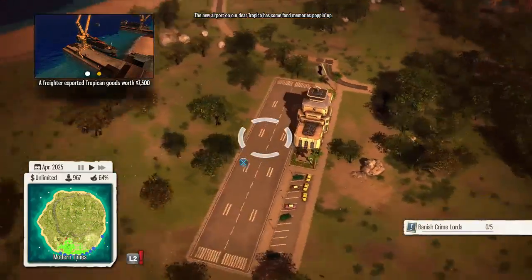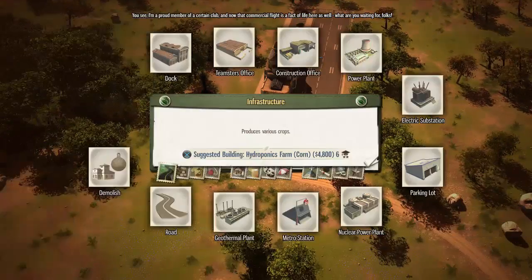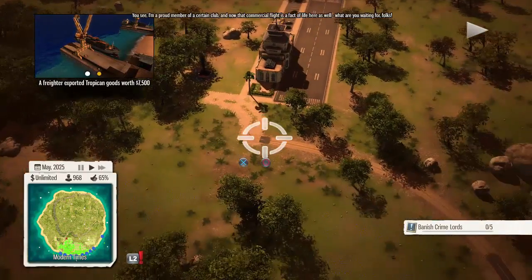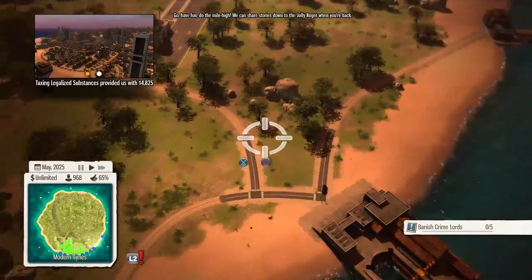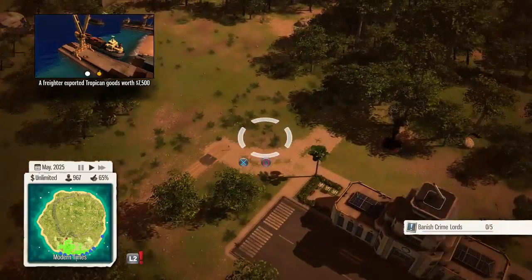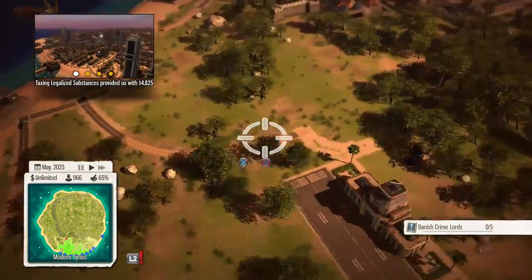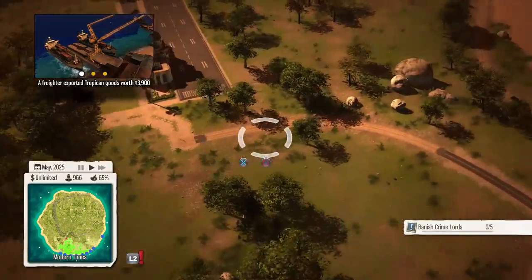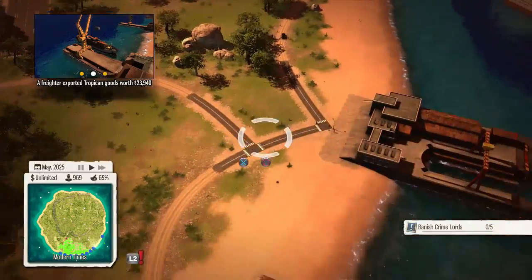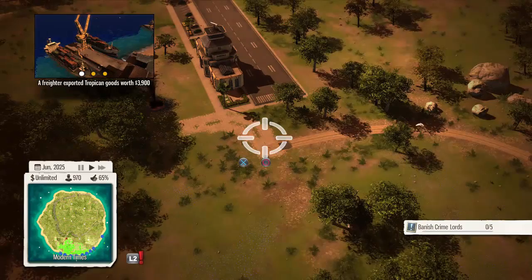There's like a sort of radio host who informs the people of what's happening. Now I'm going to demolish this stupid looking road. Sometimes when you make your roads really long into a big massive forested area, they turn into dirt roads — and this is what your roads looked like before the cold war, before modern roads. I have no idea if that's a glitch or not. It just looks really weird.